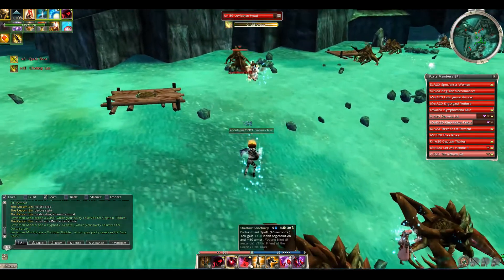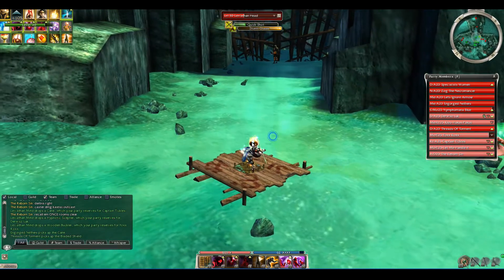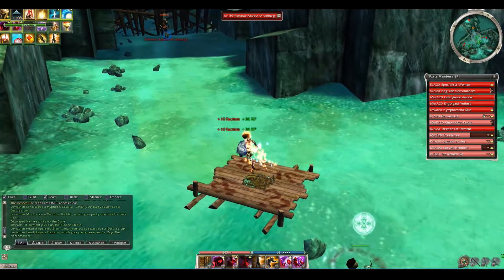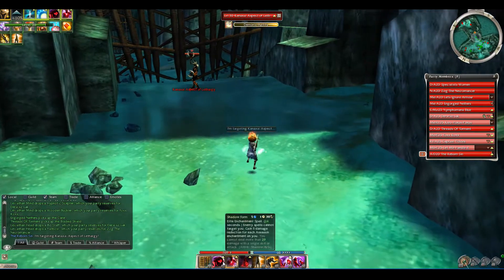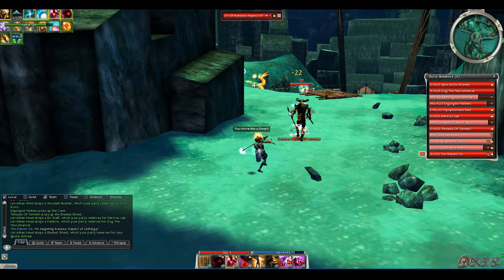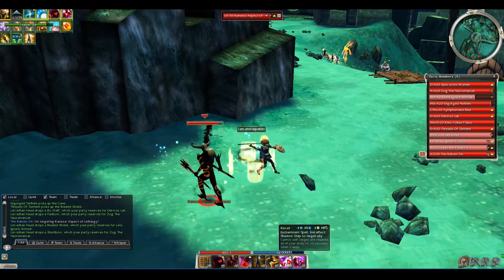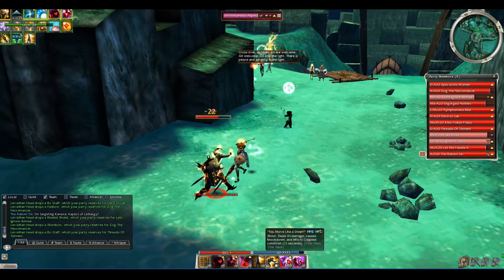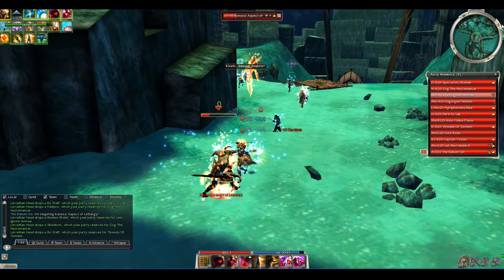I told everybody to recall me once the room's clear. The reason you have recall here — as tank, you're going to be standing in the middle, and you have four other people stand on four other pads to trigger the gate to open. You want to make sure the room's clear — at minimum, Canoxi is dead — before you do your recall, in order to know it's safe enough for the rest of the team to get to the gate. Otherwise, you might have people die behind the gate. Recall is definitely required, so that's not a skill you would want to change on your bar.